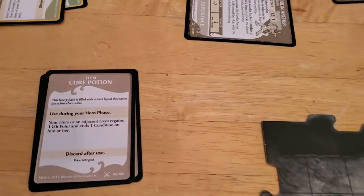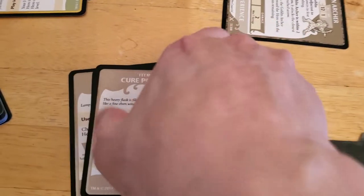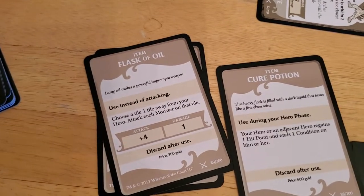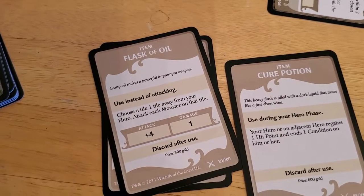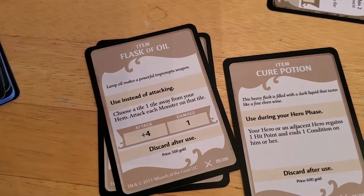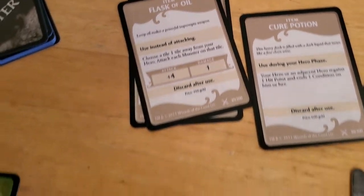Let's see if there's anything we can do. I think we have something that we can throw at it to deal damage, possibly. So use this instead of attacking — choose a tile one tile away. So we would need to roll a ten to hit and kill it. I think we might do that.